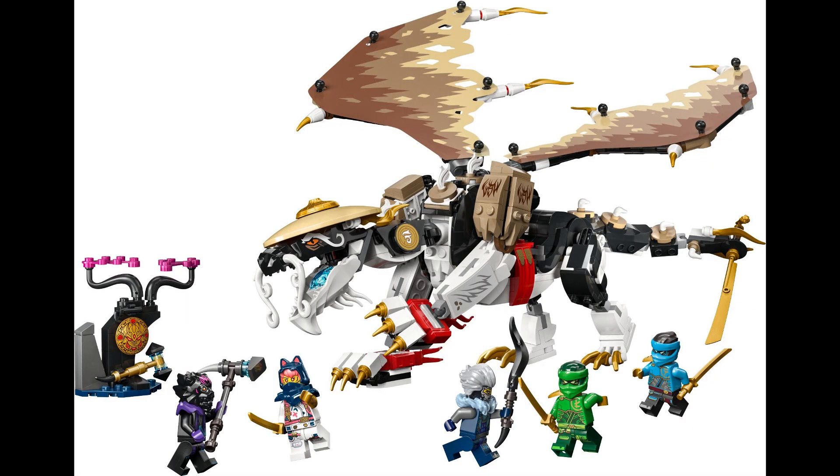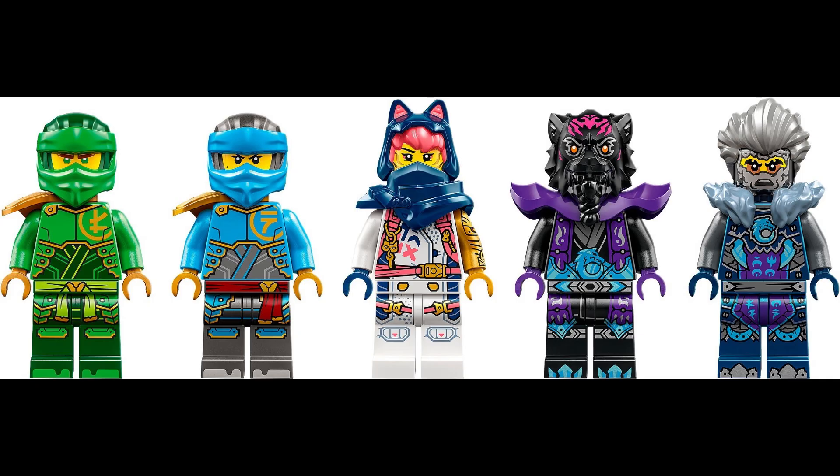Moving on we have 71809, Eagle the Master Dragon. This set will retail for about $70 US and includes 5 minifigures. The minifigures included are Lloyd, Sora, Nia, Lord Ross, and Cinder.